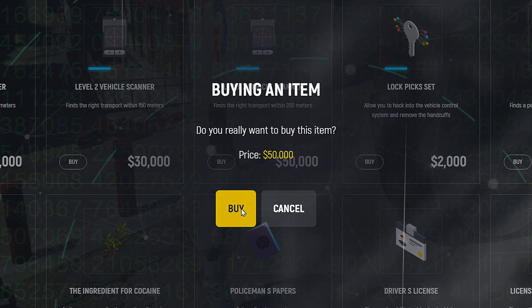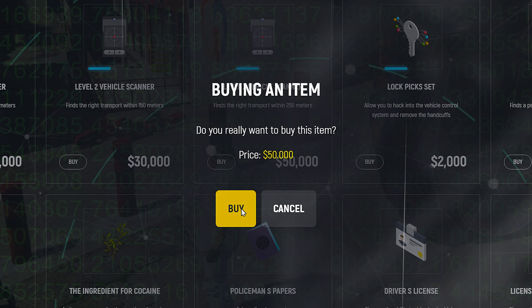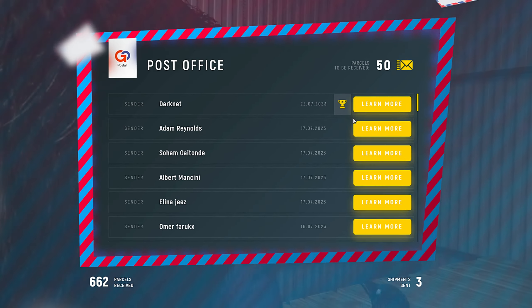Go to Darknet, Illegal Market, and buy yourself a vehicle scanner. I advise you to get a level 3 vehicle scanner — it doesn't even cost that much. Then our task is to pick it up at the post office. Open the inventory and add the scanner into one of the fast slots. All you have to do is click the number you put it on in the fast slots section, and it's going to work automatically.